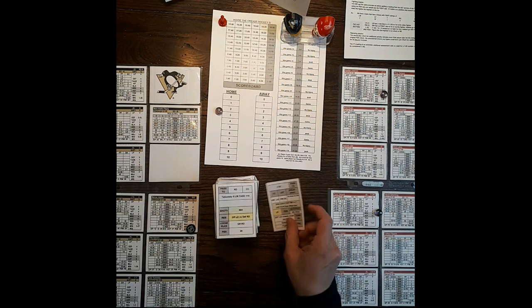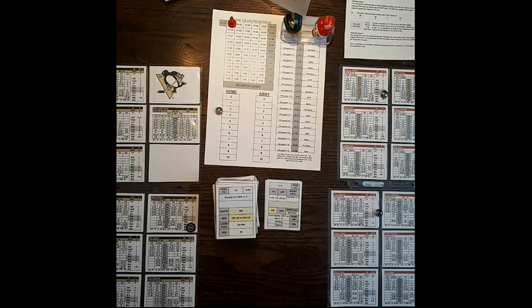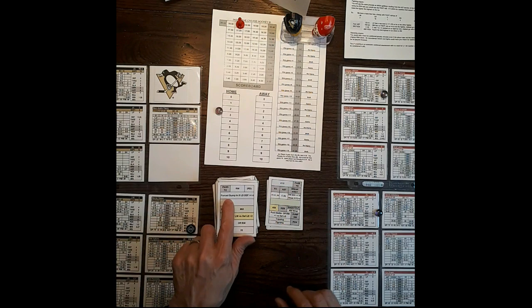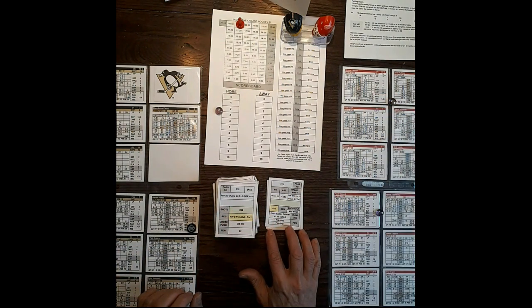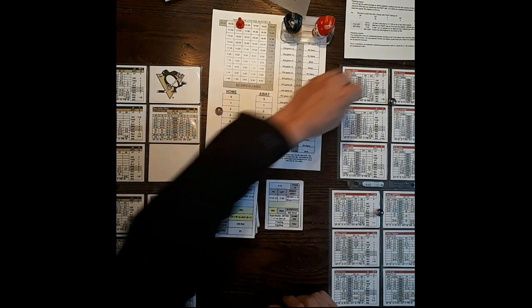Faceoff goes to the right wing and Pittsburgh's got the higher faceoff rating — Crosby — so that goes to Marion Hossa. Pass to left defense, that goes to Brooks Orpik. He's going to pass it. Pass back to Hossa, and it's a dump in at left defense. So it's a puck battle between Hossa and Nicholas Lidstrom. Lidstrom wins that battle, so Detroit gets the puck.